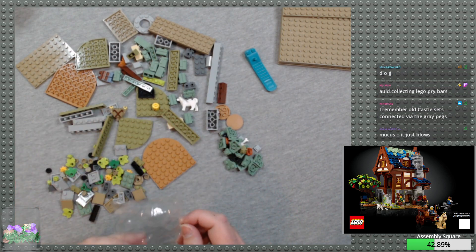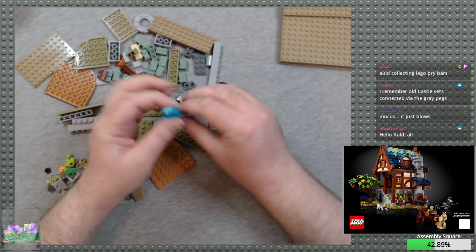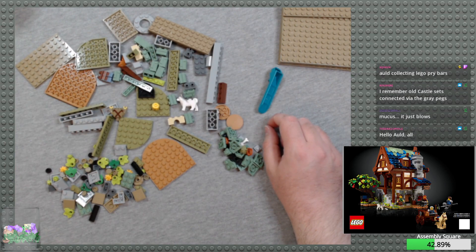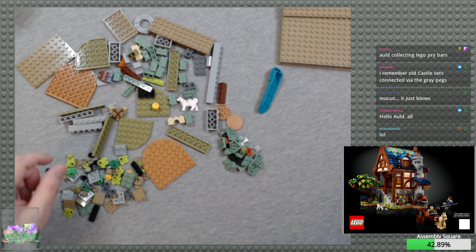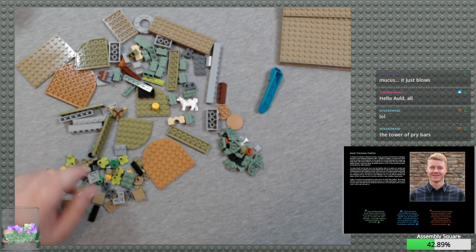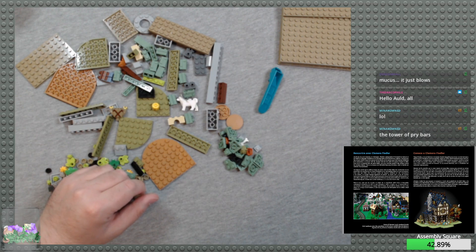Interesting pieces here. So we're starting with the base of the blacksmith shop here. All collecting Lego pry bars — I have so many of the orange ones, I just keep getting them and stacking them up because I don't need more. They keep giving me more. Howdy, Dracophile! They have an interview with the guy who did the Lego Ideas submission, I assume. Some of his early medieval builds — I might have seen those online before. I can see the simplification they did for this set, but they did a lovely job with it.